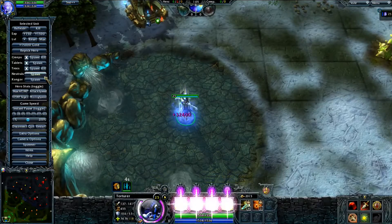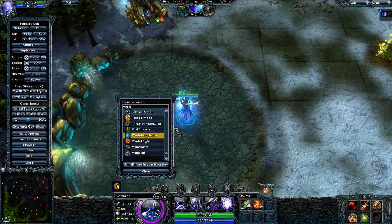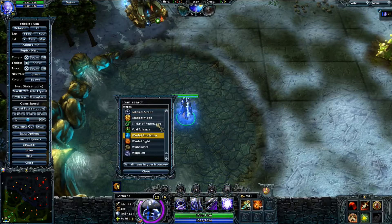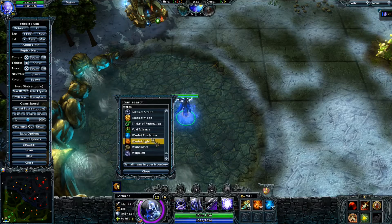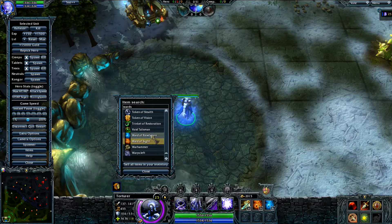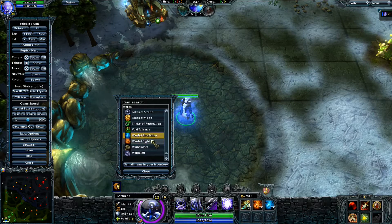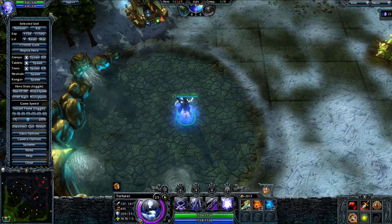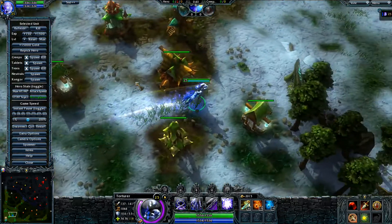We're gonna go ahead and max our hero, then go to items and grab some wards — a Token of Stealth — and some counter wards, just so I can show you good ward locations. Then we're gonna max my move speed because it's fun to watch the guys run around.